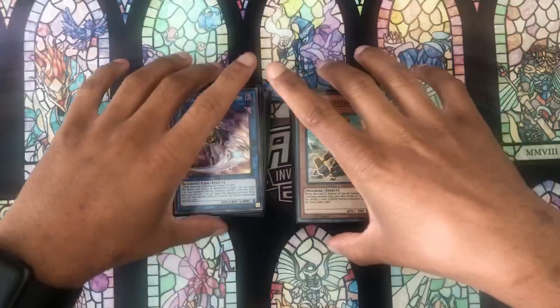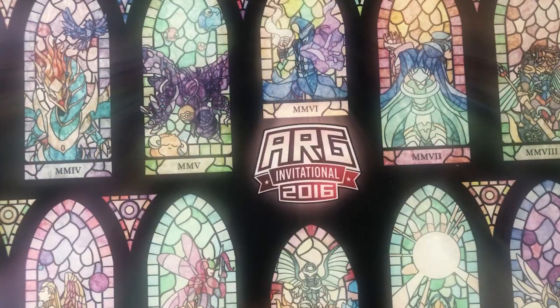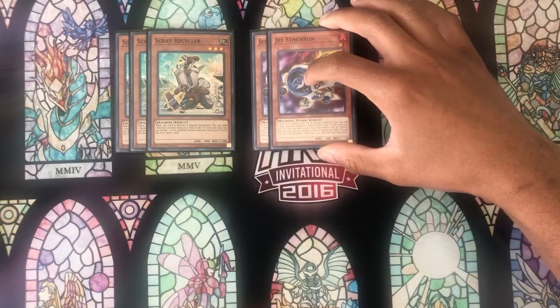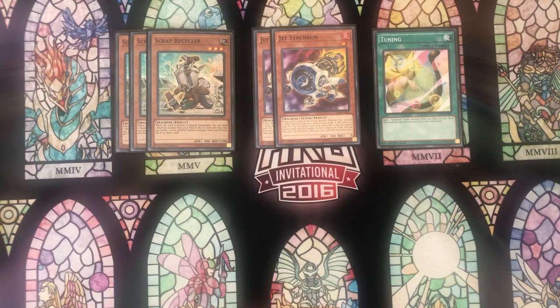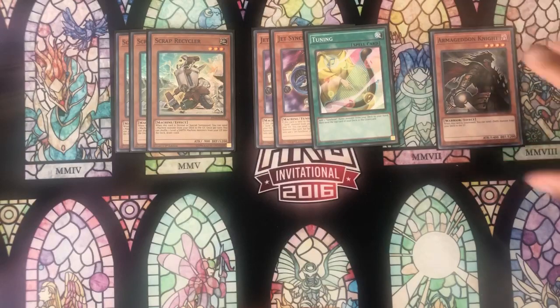So with this profile, it is very similar to the last one, and so I'm going to be focusing more on the changes and the less traditional card choices. So a lot of the stuff I'm just going to gloss over. Getting into the monsters, we're going to start with the starter cards. We have three Scrap Recyclers, three Jet Synchrons, one copy of Tuning — which is effectively a Jet Synchron — and an Armageddon Knight. The main change here is the addition of Tuning, which I've been a big fan of so far, and this has been one of the reasons why the deck is so much more consistent now.